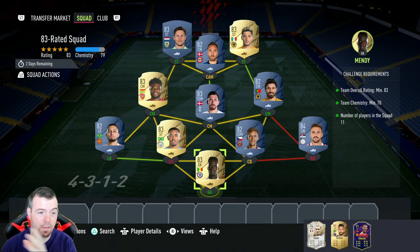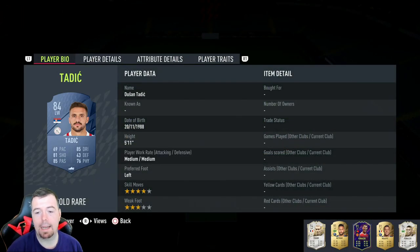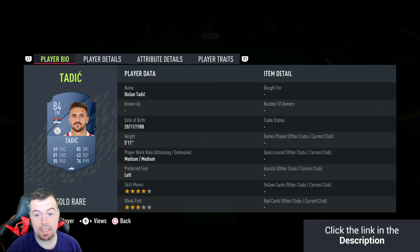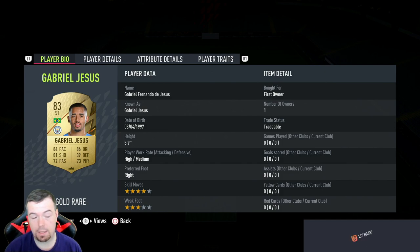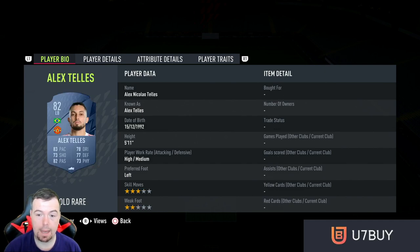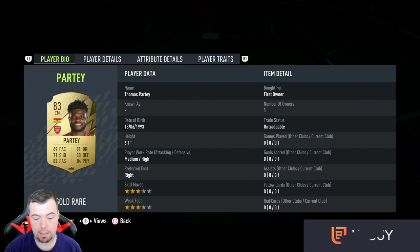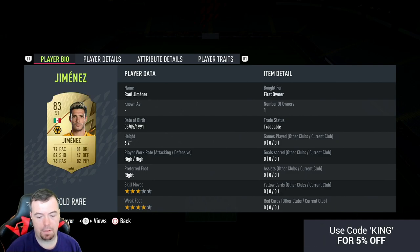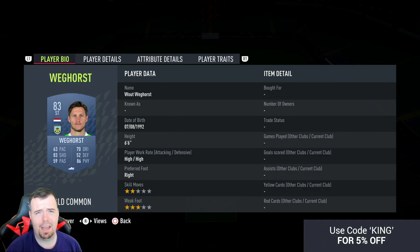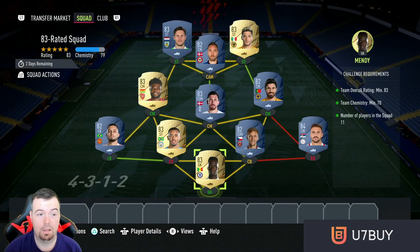Mendy is 1.1k, Tadic is the cheapest 84-rated card at 2.8k, Soucek is 750, Jesus is cheap at 1k, Telles is 750, Ruben Neves is 750, Holberg is 850, Allardyce — let's all have a party — is 1.1k, Eriksen is 750, Jimenez is 850, and Jota is 850 coins.